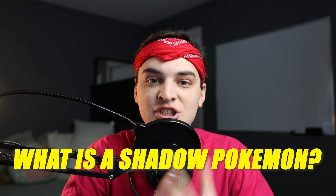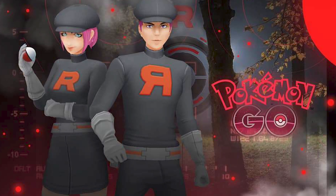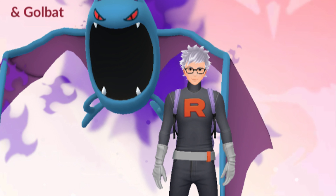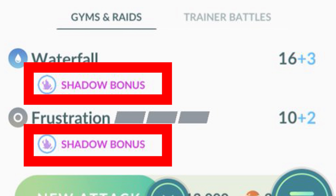Number one: what is a Shadow Pokemon? A Shadow Pokemon is pretty much a Pokemon that's been captured by Team Rocket and turned evil. They're going to have some glowing aura around them, and usually their eyes are going to go red, showing their shadow. Also under the attack, you're going to see a little line that says Shadow Bonus, and we're going to get into what that means a little later.